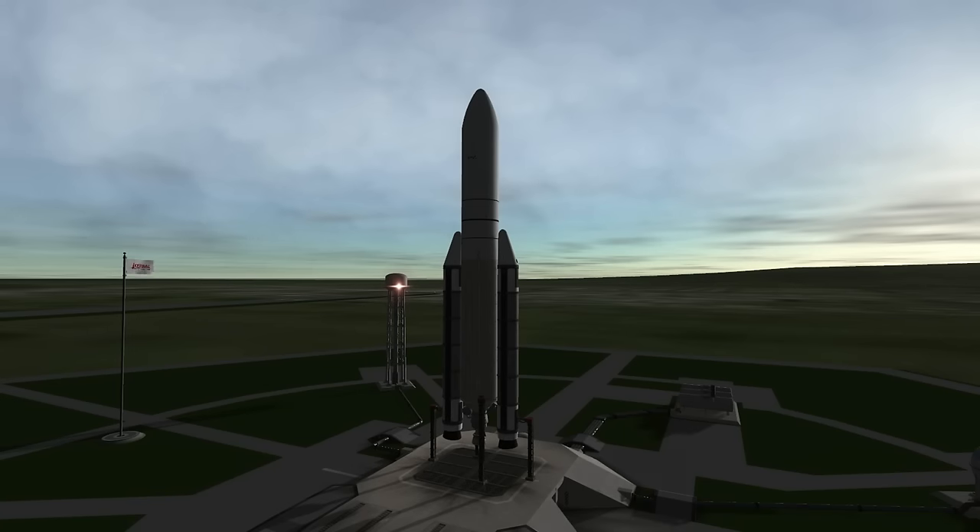Welcome to Rocket Profile of the Ariane 5, the launcher that got the Rosetta Orbiter and the Philae Lander to their comet rendezvous. The first stage of all variants of the Ariane 5 consists of a single Vulcain engine accompanied by two solid fuel boosters.